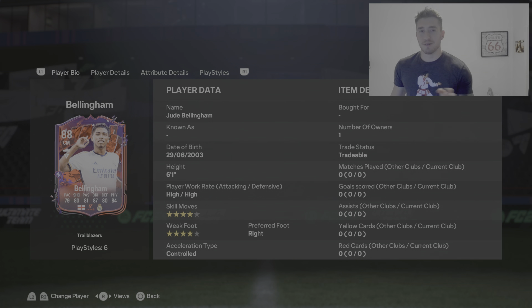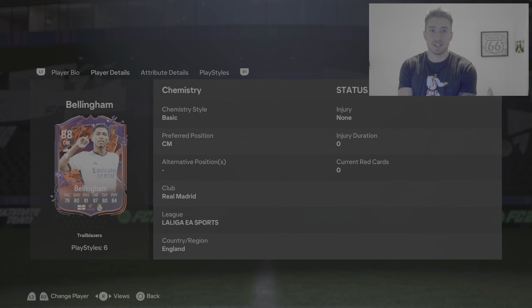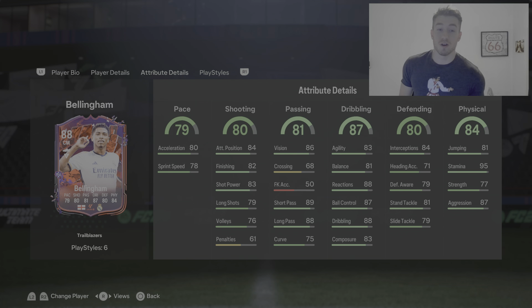The stats on that card look just ridiculous, and I think if you've seen any of my videos about Bellingham — my team of the week review on Bellingham — you know that I think he moves like a different sort of player than anyone else. He has no alternative positions, only CM, but I don't think that's going to matter. He'll be all over the place anyway.